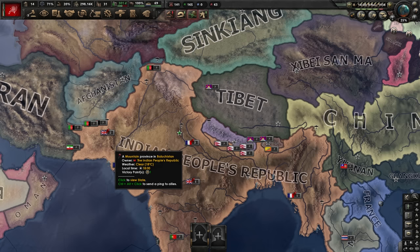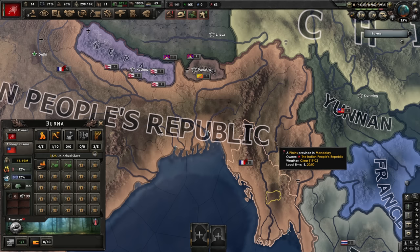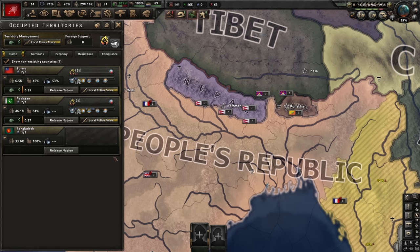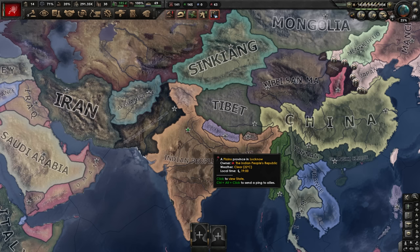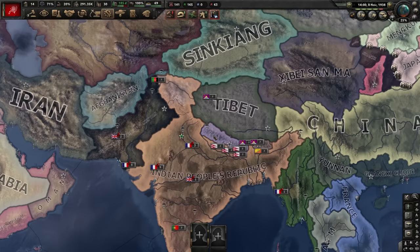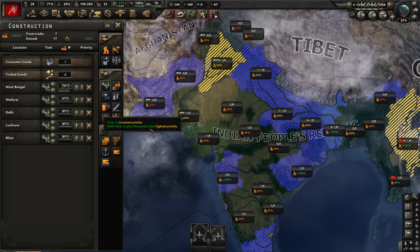I'm gonna delete this army and recruit an actual one, and preempt the problems we'll have with Pakistan and Burma. Pakistan will declare independence — fighting them is a horrible proposition because they start with lots of divisions and the terrain is terrible, plus they have no resources to offer. Burma will also secede. Burma does have some stuff we want to keep, so I'll go into occupied territories, release Burma as a puppet retaining our cores, and do the same for Pakistan — they get independence but remain our puppets.